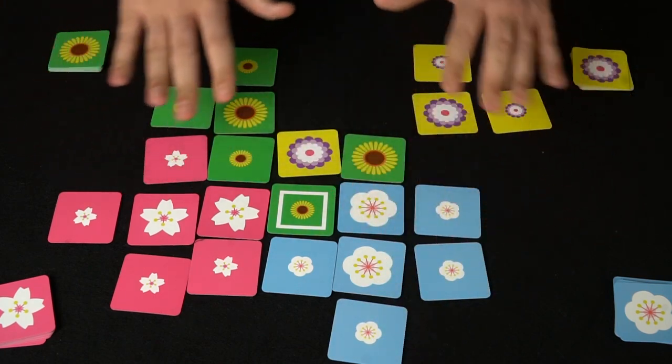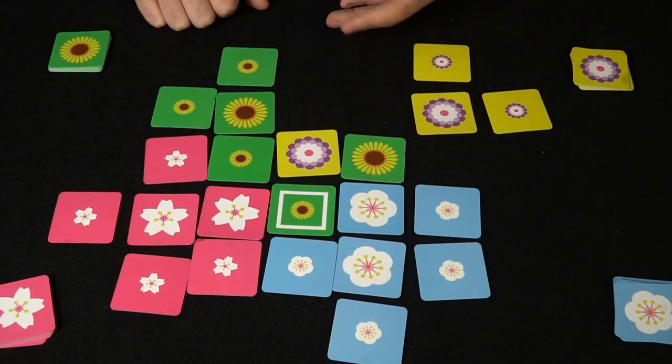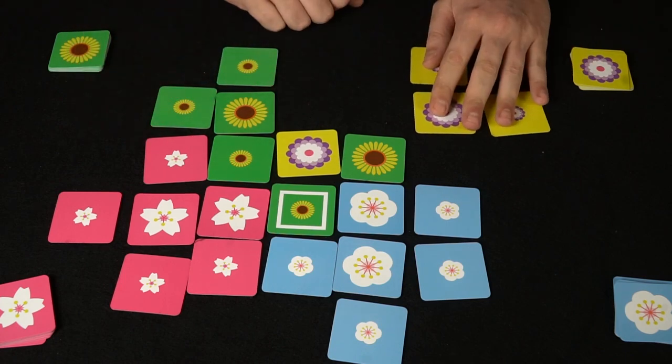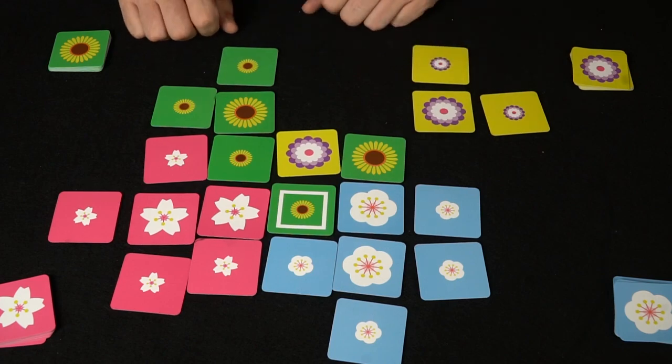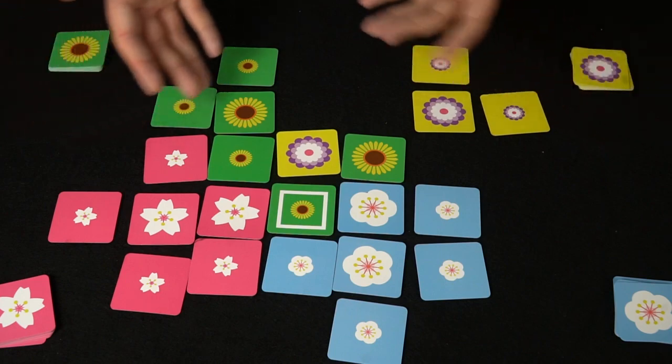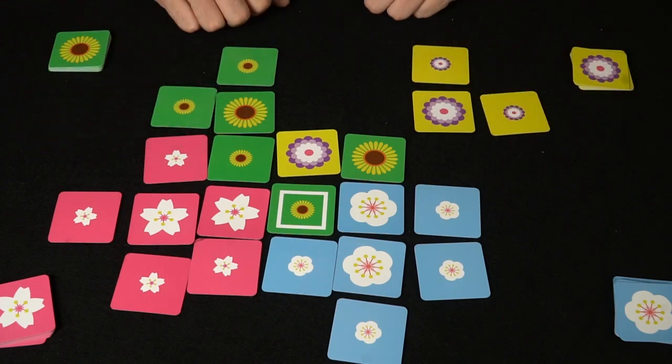Once the grid is fully completed, you count up all the different colors. For example, if the game ended at a certain point, you might have 4 yellow, 6 green, 5 blue, and 6 pink — whoever has the most controlled spaces is the winner.